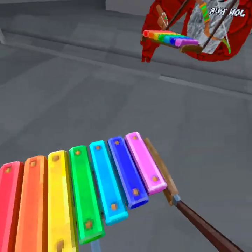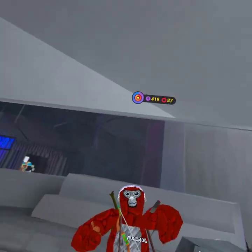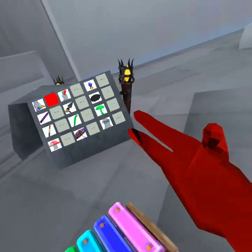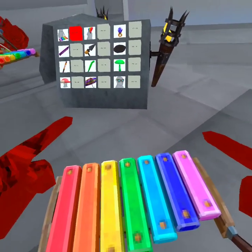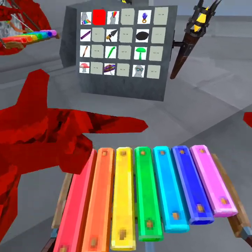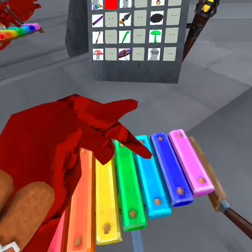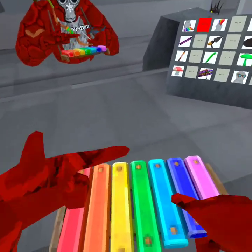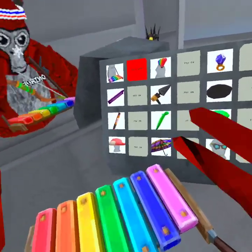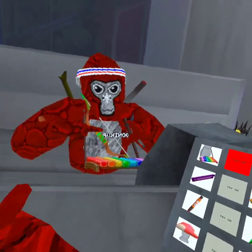First we have the xylophone here — it actually plays when you click on it. Youtubers are probably going to play like actual songs on this. I don't really know how to play it, but you can just play around with it and it makes different pitches. This is the highest one, this is the lowest one, so it goes from lowest to highest. I really like this one — it's one of the cosmetics I want the most.